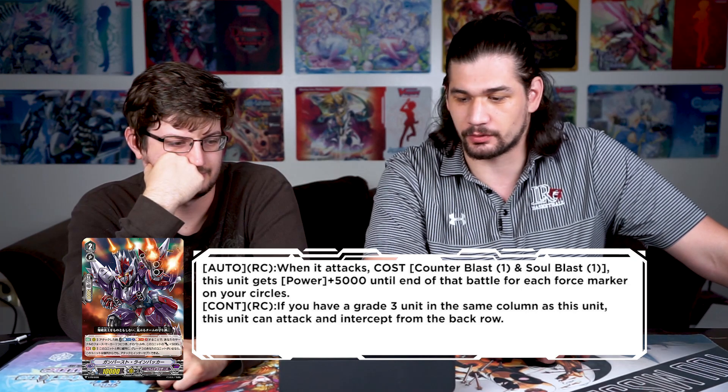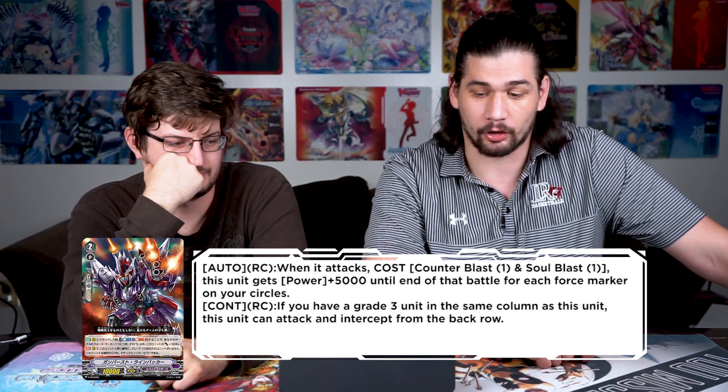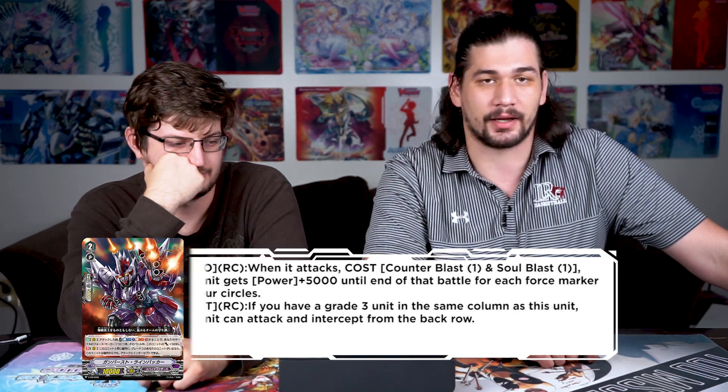The grade two Spy Brother Gumbler Linebacker's effect got changed — it's now auto rear guard: when it attacks, cost counter blast one, soul blast one, this unit gets 5k until end of battle for each Force marker on your circles. The other abilities stay the same: if you have a grade three unit in the same column, this unit can attack and intercept from the back row. But the original effect had no counter blast or soul blast cost — that's a hard nerf for no reason.